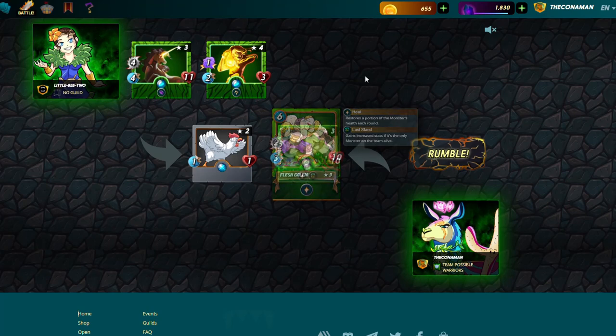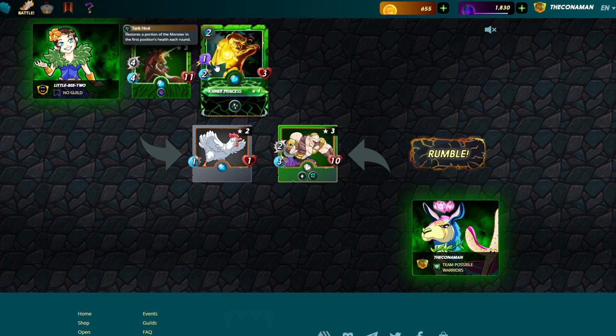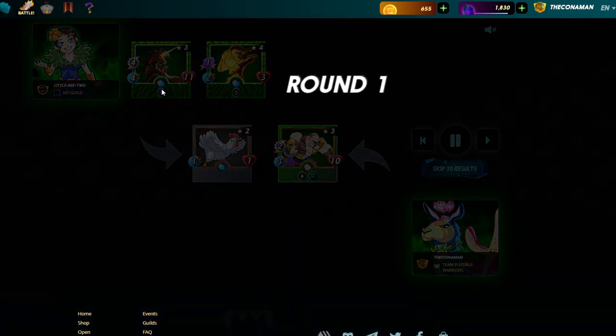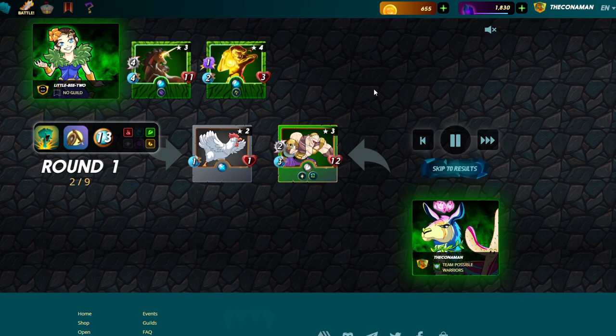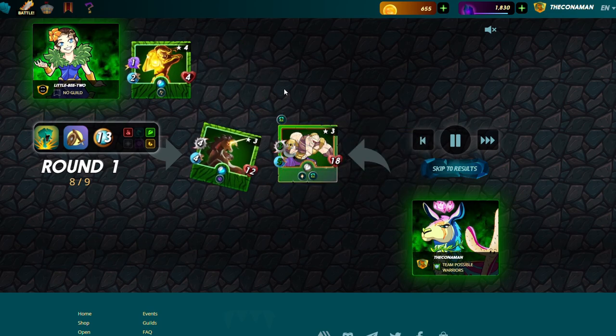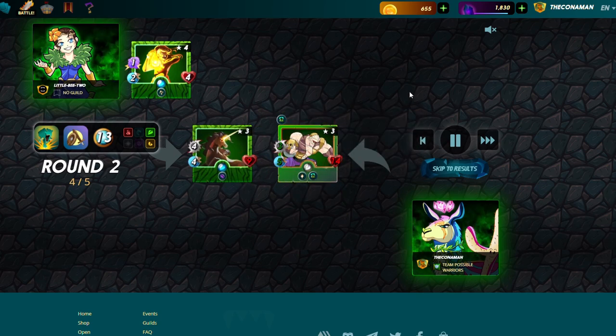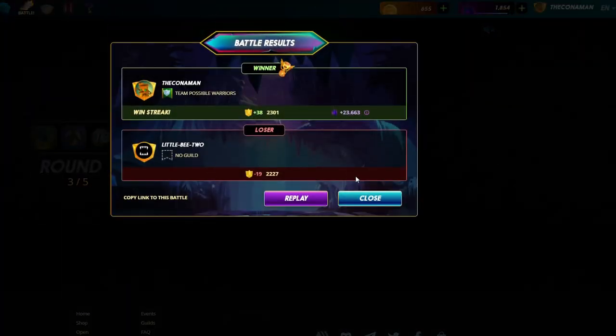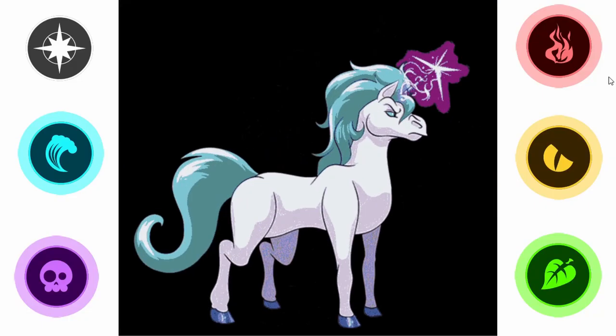We're in a 13 mana game in gold league with a level one Llama, so my commons are limited to level three. I'm fighting a level three rare and a level four rare, so the opponent has at least a level four summoner. But with five damage and healing five, there's nothing they can do — it's effectively a tied game because he keeps healing. Even in gold league with bronze league material you're able to sustain and keep fighting. That's how strong Llama Flesh Golem is.